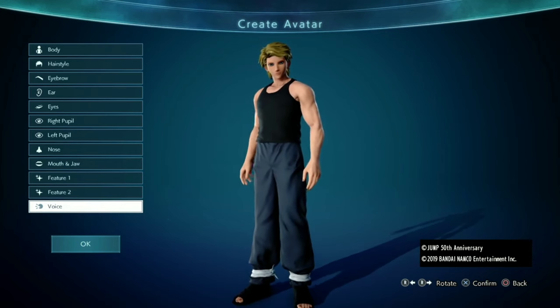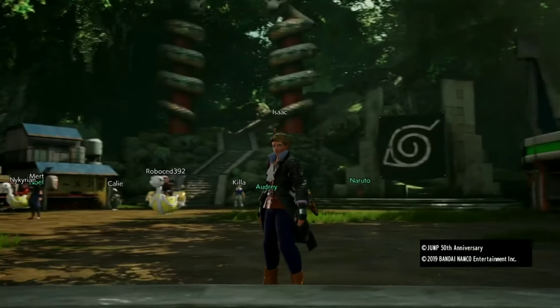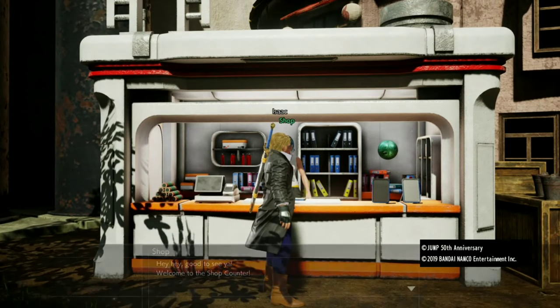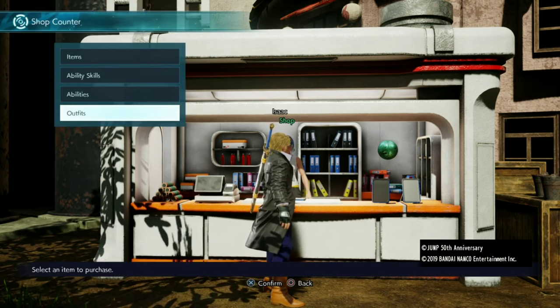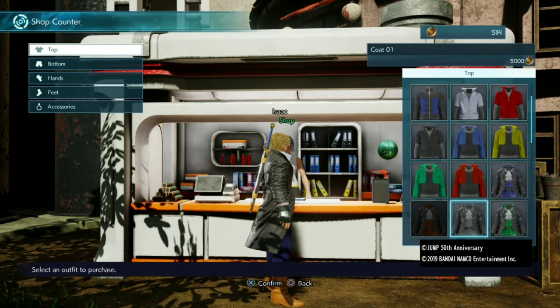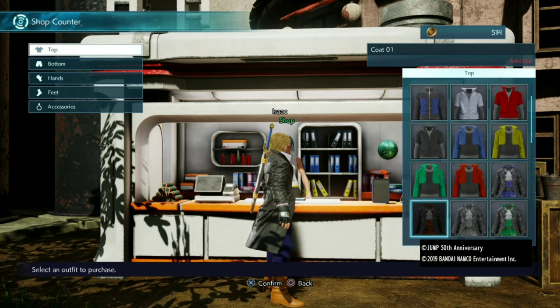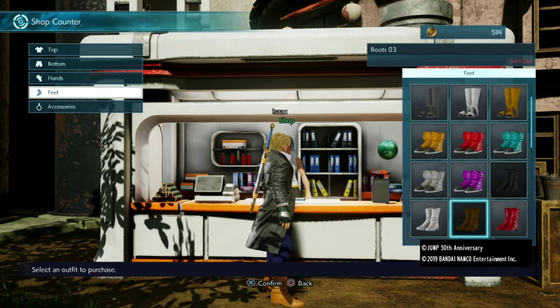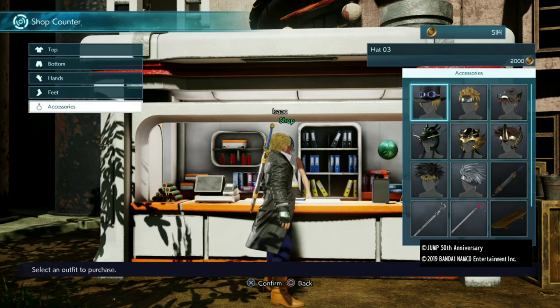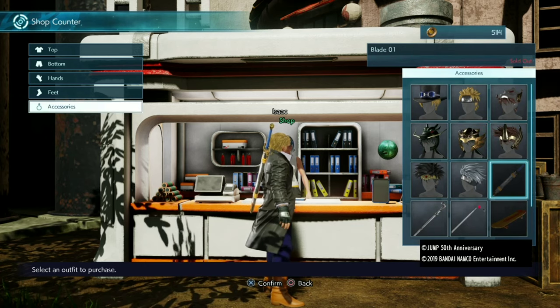So now let's get into the clothing. For most of his clothes, you're going to want to go to Naruto's base. From there, you're going to see the shop — go to outfits. For his shirt, you want to go to top, and it should be one of the first ones. It'd be this one, and you choose a red one. For his shoes, scroll all the way down and you should see the brown boots. And for his sword, you want to go to accessories and scroll all the way down to see Trunks' blade.